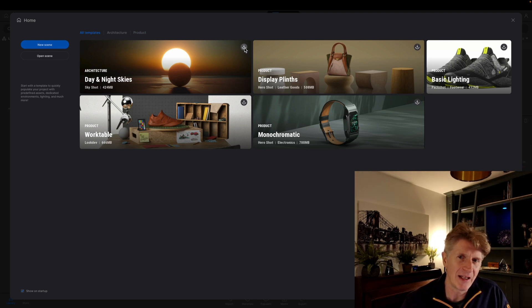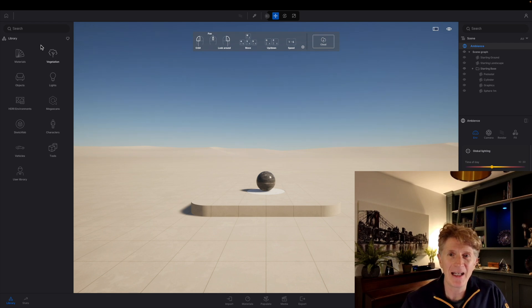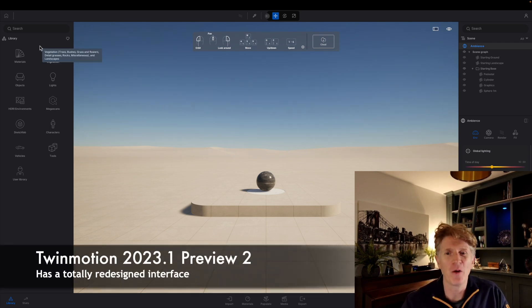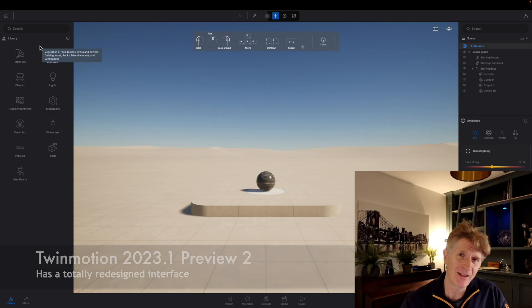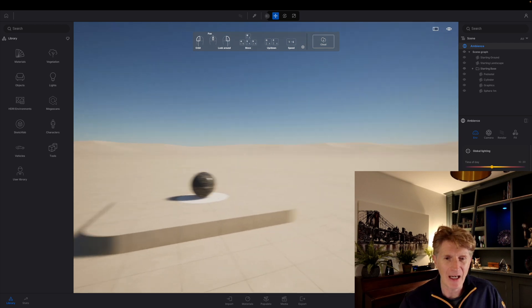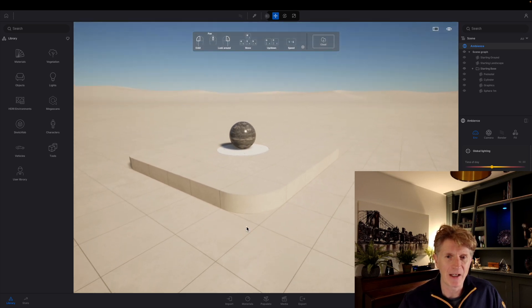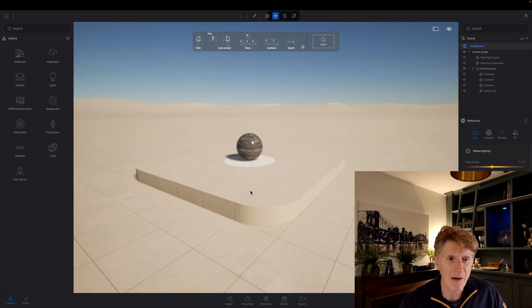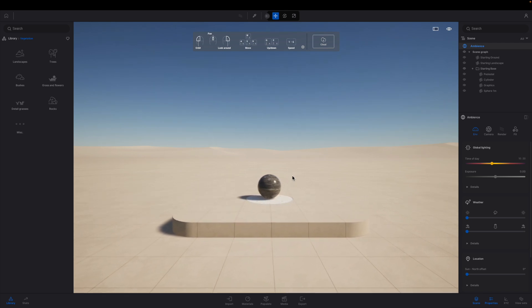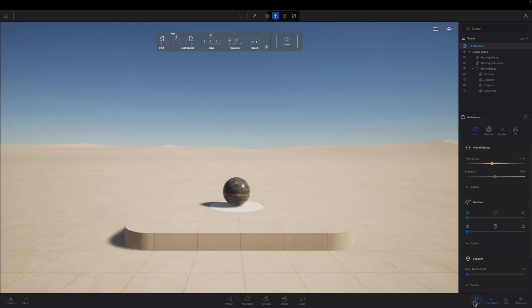You do have to actually download these templates before you can use them. So let's jump in and see what the new interface holds. We'll click new scene and — wow — look at this gorgeous new interface. Let's start to have a look at this in detail. I'm running on the Mac at the moment. Here we are in the new Twinmotion 2023, and immediately I can see that everything is a lot cleaner.